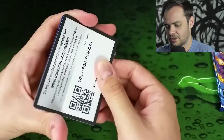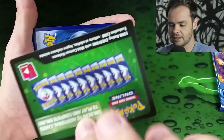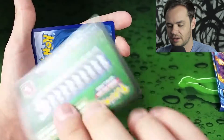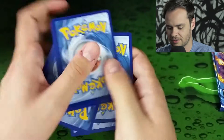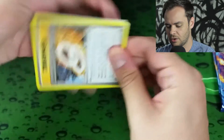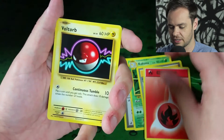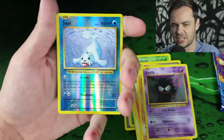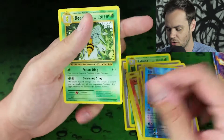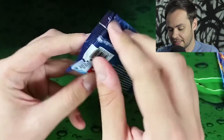Mega Venusaur pack, let's do this thing. There is your code — apparently the green codes have the really good cards inside, so let's see if we get an EX card or full art and see if the theory is correct. We've got Charizard Spirit Link, Kakuna, Full Heal, Fire Energy, Voltorb, Charmander, Diglett, Gastly, a reverse holo Seal which I think we've pulled before, and our last card is a normal Beedrill. So much for the green card theory — that didn't pan out very well for me.